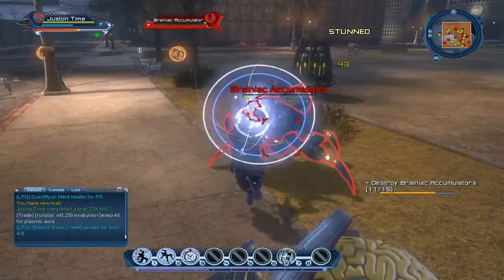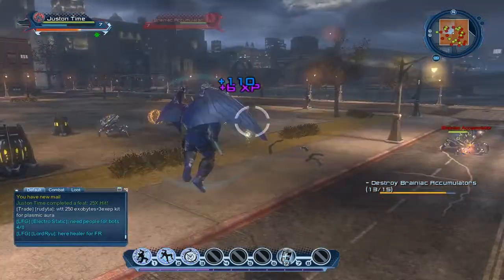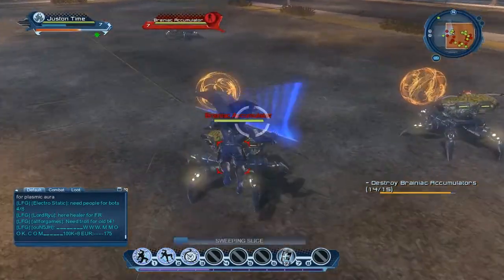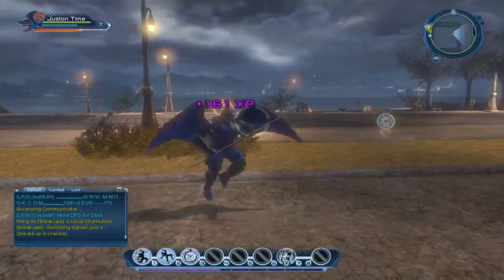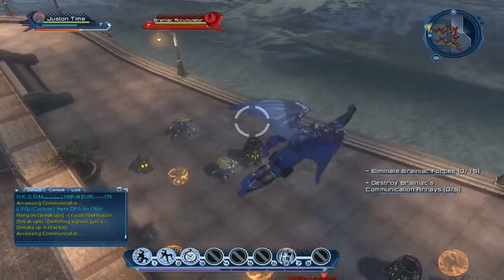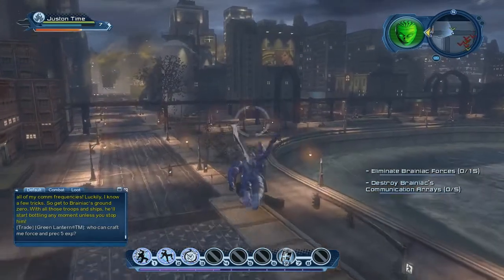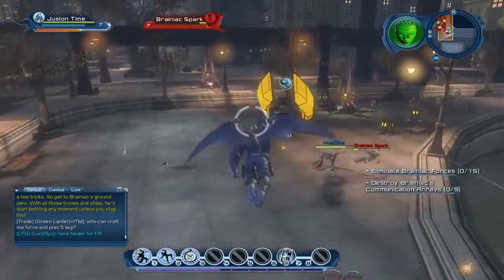All of these raiders and enemies are down. After this stage is complete there's just one more thing to do just over here by the riverside. We've made him mad — he's targeting all of my comm frequencies. Luckily I know a few tricks. So, get to Brainiac's Ground Zero. With all those troops and ships he'll start bottling any moment unless we stop him.